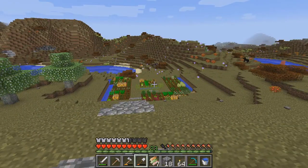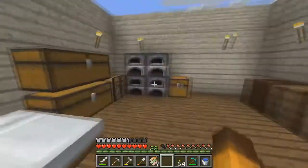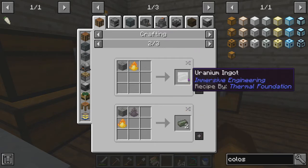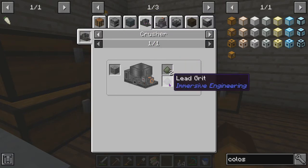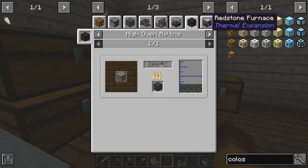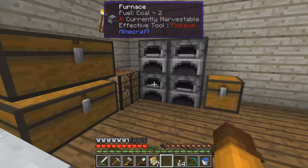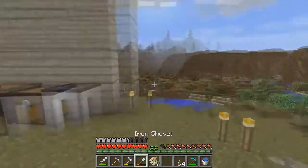We still need more paper and it looks like our sugar cane hasn't grown at all, so I'm going to wait. Let's see what this uranium ore is used for — an engineer's hammer breaks it down to uranium grit. You put it in a crusher and get lead grit, you can get slag from it, and you can even get molten uranium and smelt it. I'm not sure what it's used for, but it's interesting.